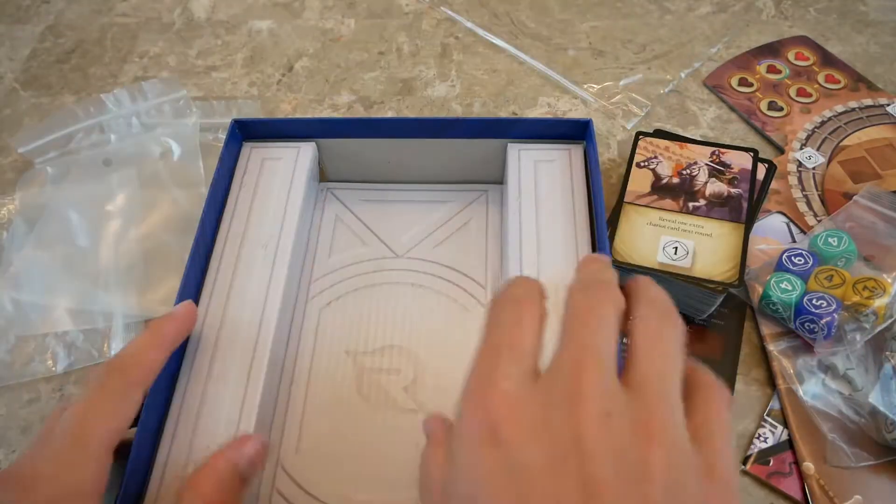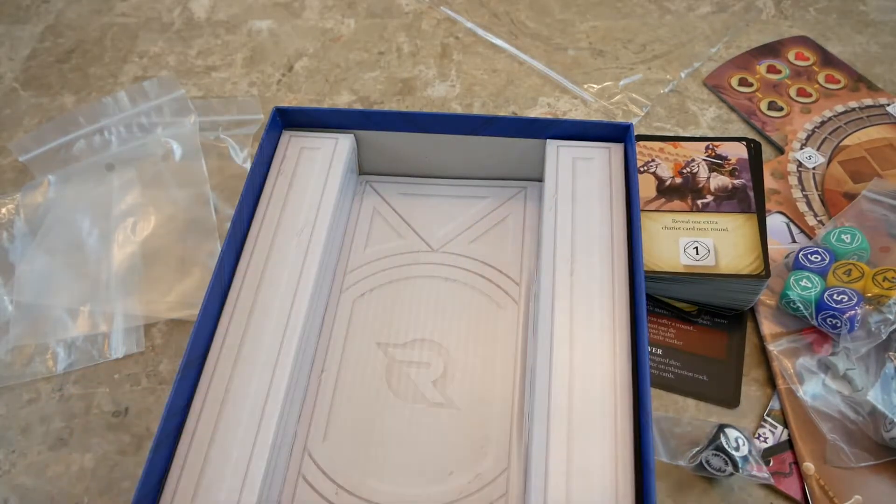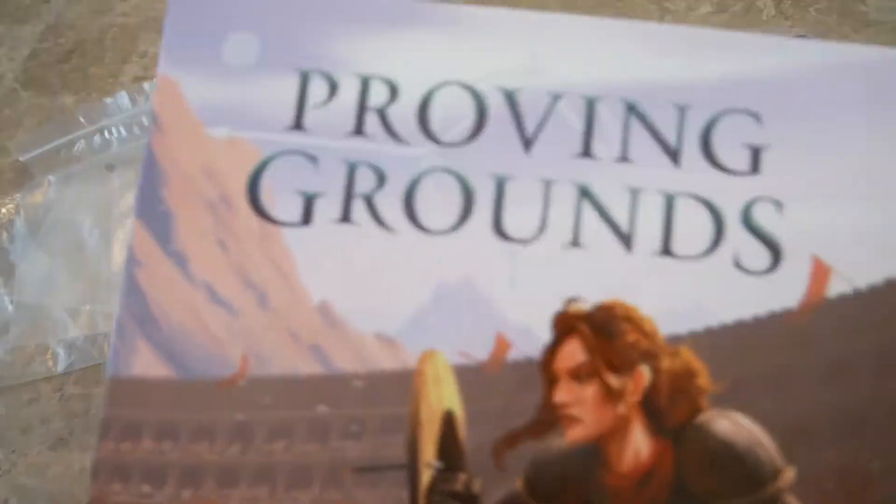Then we've got some bags and a cardboard insert. So that's what you get in Proving Grounds.